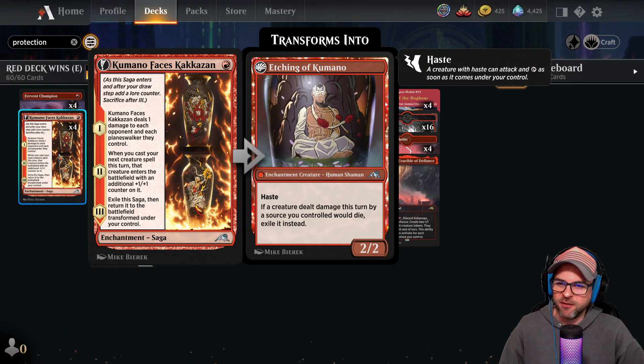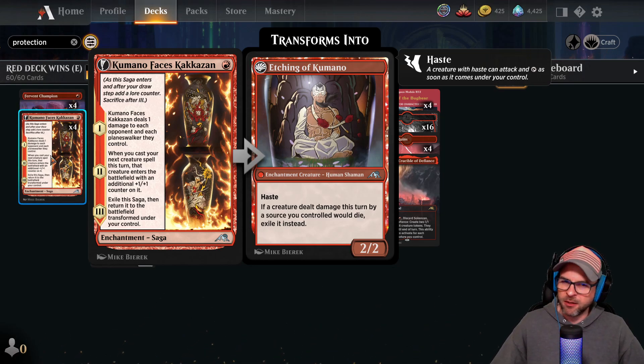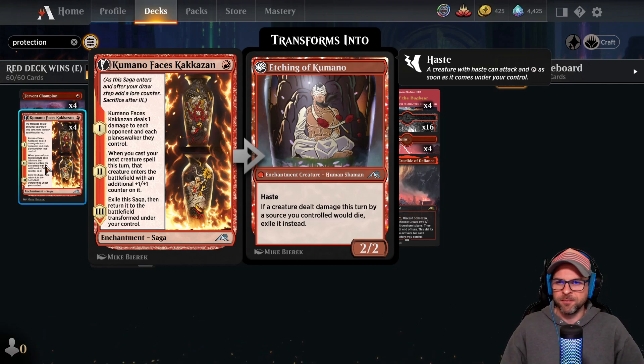The all-star 1-drop slot of course goes to Kumano Faces Kakazan. This was an incredible pickup for Red Deck Wins — one of the best possible things you can do for 1 mana. This saga does so much for 1 red. Immediately we're dealing 1 damage to the opponent and any planeswalker they control, which is absolutely relevant. Being able to deal direct damage from an enchantment is totally relevant. That 1 damage to planeswalkers — I am pleasantly surprised at how much work this actually does. Sometimes you see a Wandering Emperor or a Narset getting taken down by this, or planeswalkers left with 1 loyalty just getting a free kill. It's absolutely incredible.